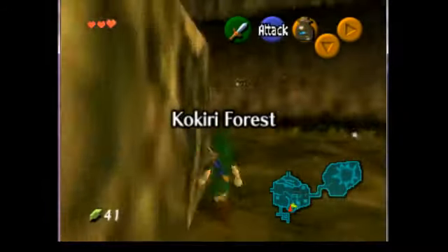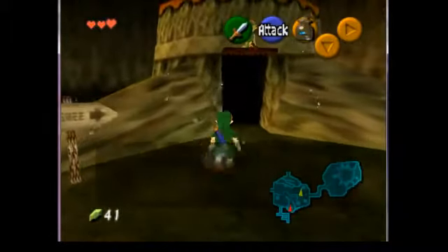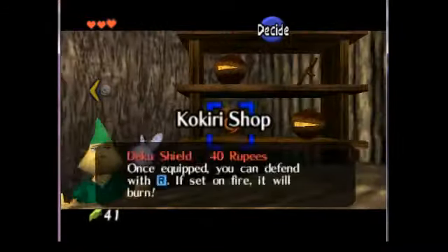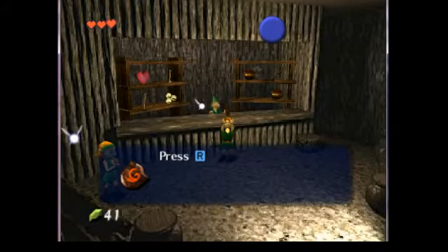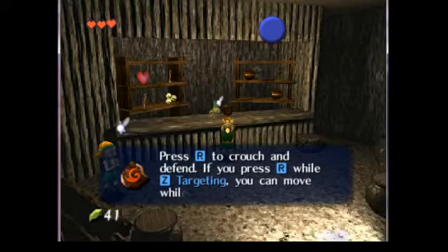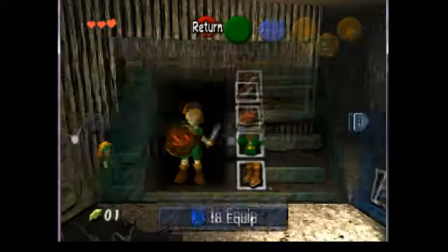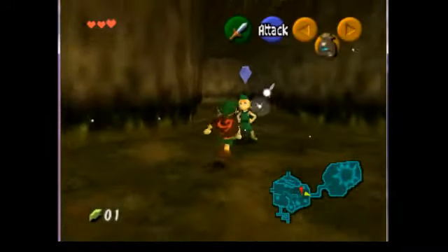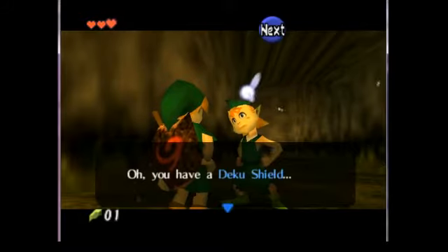Now I have my bugs, 40 rupees, and the sword, so I can go ahead and buy the shield to get past Mido — the all-powerful. You've got to pay attention, because if you're tapping A you could accidentally talk to the store owner, which burns time, and you've got to make sure you don't buy the wrong thing. More importantly, you've got to make sure you equip your shield. There've been times where I bought the shield without equipping it and got stuck talking to Mido for a full minute straight.